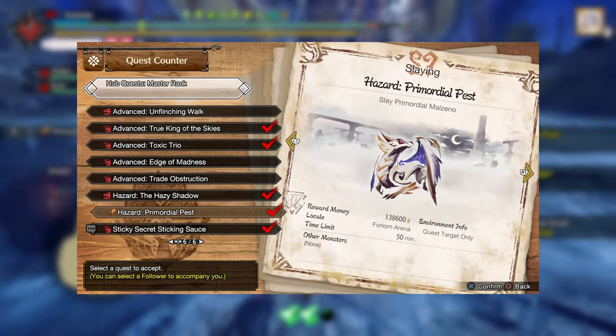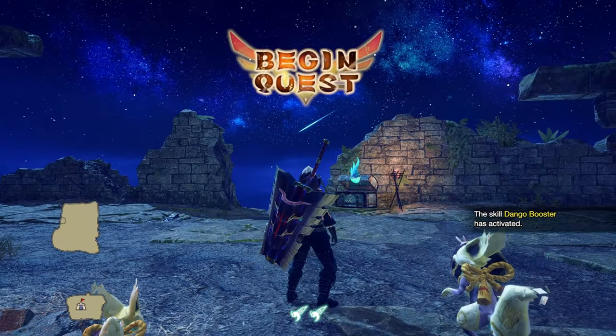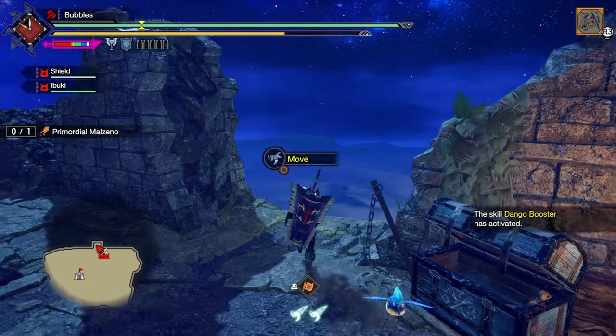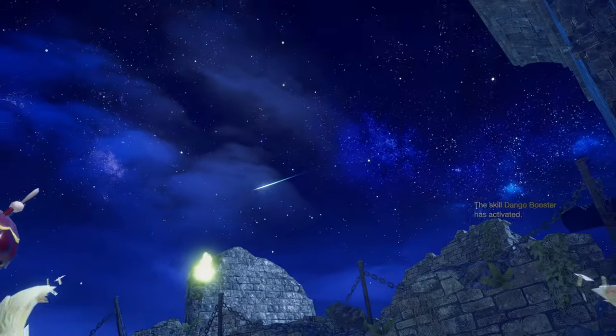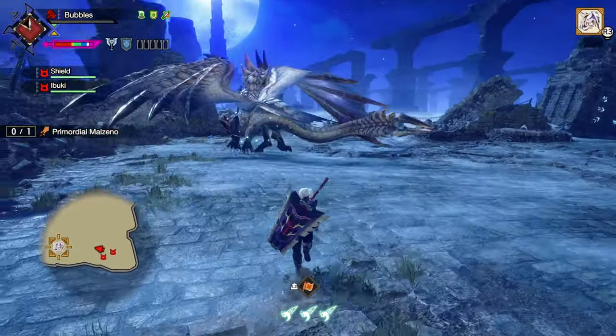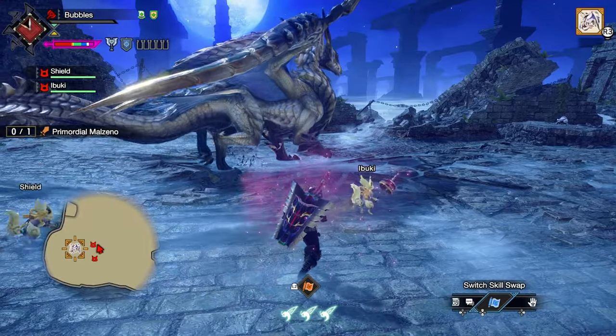Here is the quest. I'm gonna do the Hazard One because it's in the arena. It has been a little bit since I used Charge Blade on this at least. I usually bring SAED because it's just a lot easier to deal with Primordial with that weapon, because you can reach in with basically everything you do. I also got a fairly small model today, it looks like.